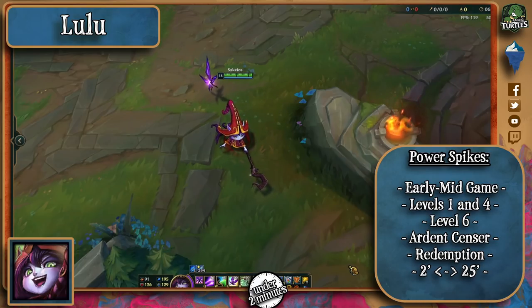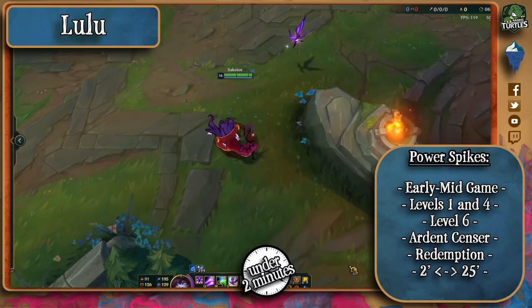In terms of items, you will see the same stuff every shield support goes for, except she might actually go a bit more squishy if she decides to go for some AP as well.